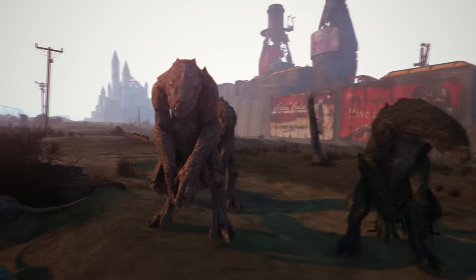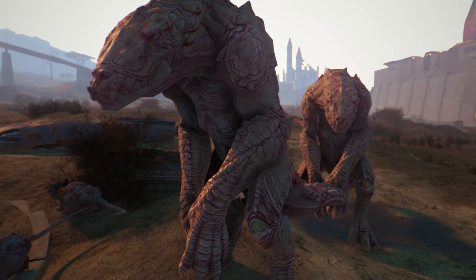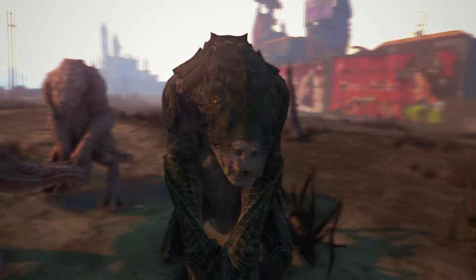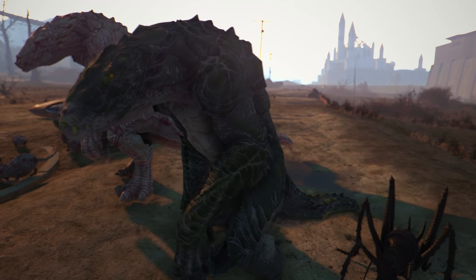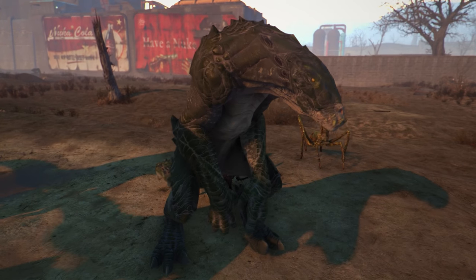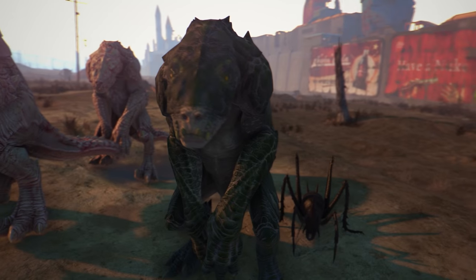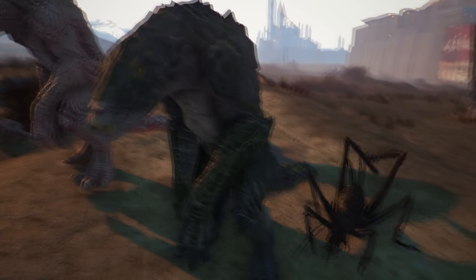Starting off with the ones you see from the trailers — here we have the Gator Claws. Yes, that's what they're actually called, and damn do they look awesome. This is actually an albino one, and over here to my right we have the regular one. They are pretty fierce. They have this kind of electric static that comes off them which works to their advantage, so they deal a lot of damage and are pretty hefty enemies.